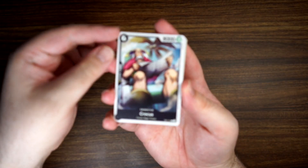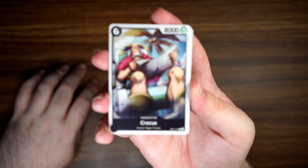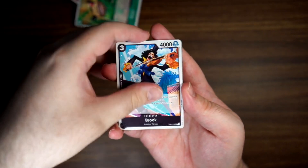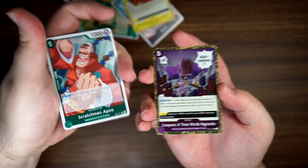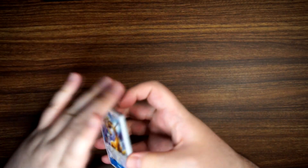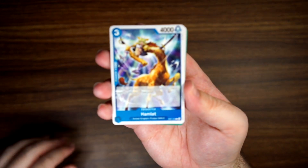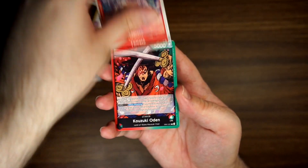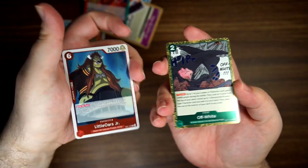Maybe I'm getting too good at opening packs. There's our Scratchman Apu and Ragnaroku — man, that was really good. There's our Little Oars Jr. and Off-White. Alright, we're already halfway through the first box.